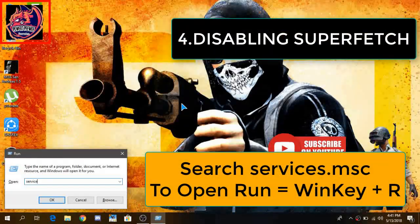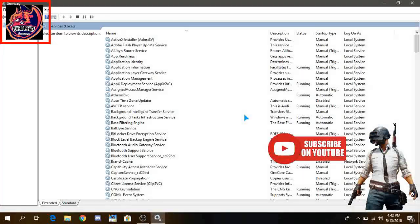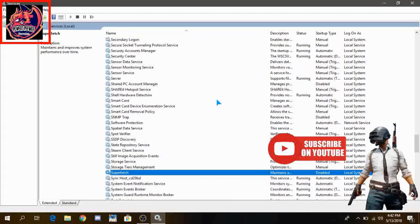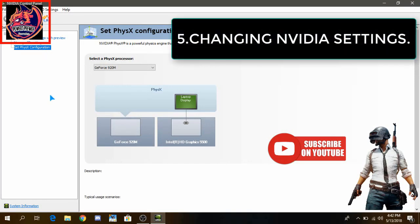The next step: open Services.msc. When it opens, go to Superfetch and make sure to stop and disable it.